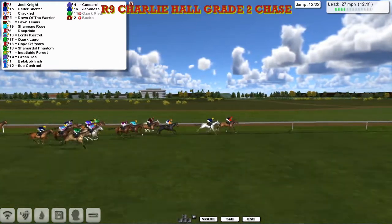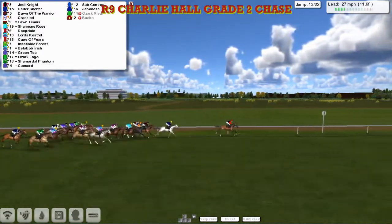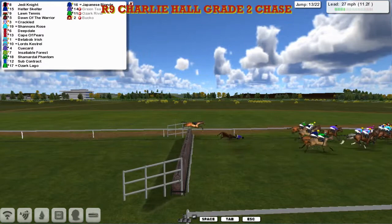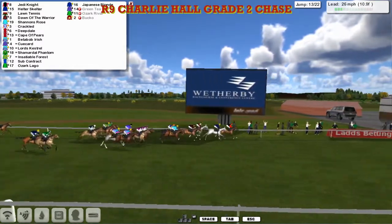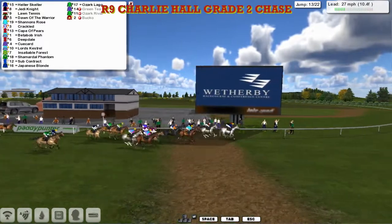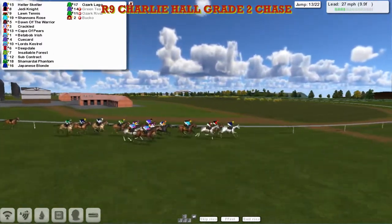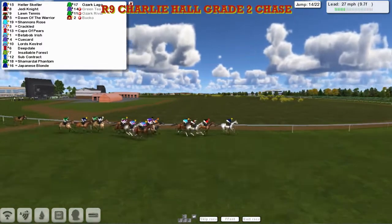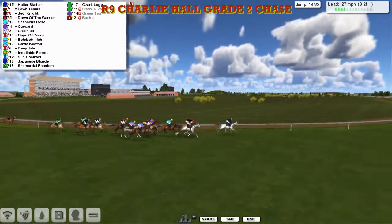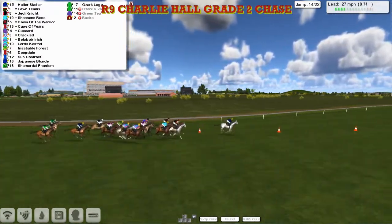So Jedi Knight and Helter Skelter from Crackle, a couple of lengths back in third as they get to the twelfth. And Crackle was down on its nose — the untidiest of jumps, poor Alex Cherry's charge as they get to the thirteenth. The needle's a little slow that time. There's another fall — Green Tea's gone, down at the fence that'll be the last on the next circuit. They pass the winning post with one circuit still to go. Helter Skelter comes up on the outside of Jedi Knight in second. Lawn Tennis is third. Shannon's Rose is fourth. Dawn of the Warriors fifth and Crackle sixth. Cape of Pears seventh. Then Benabob Irish and Kew Garden. Lords Kestrel and Deepdale. Insatiable Forest and Subcontract. Then Japanese Blonde and Shamadal Phantom. And finally Ozark Largo at the back, with the three having departed: Ozark Rival, Green Tea and Bucco.